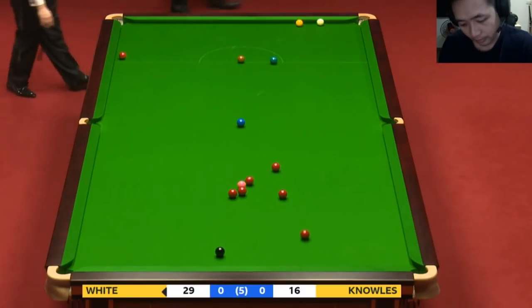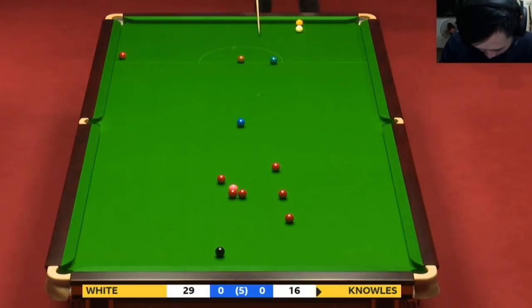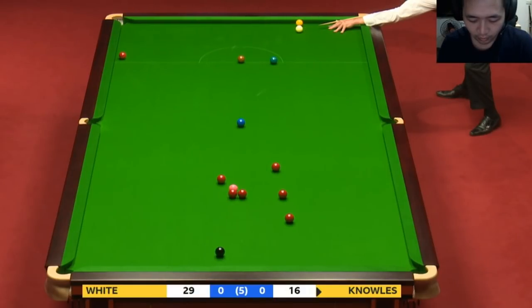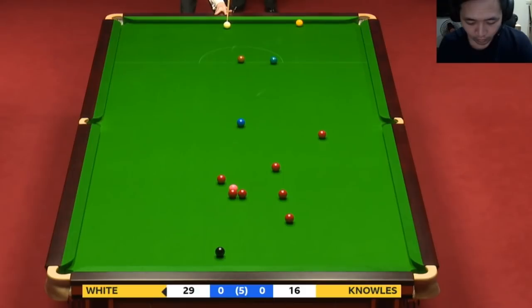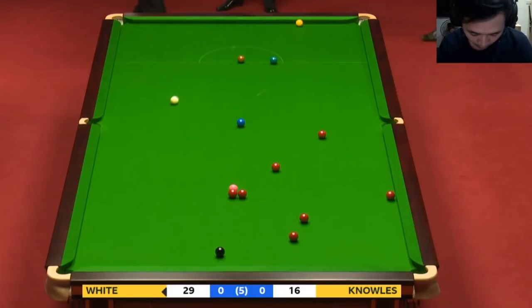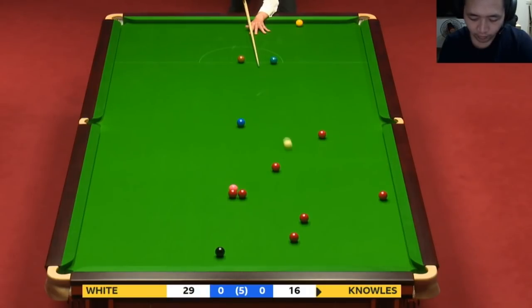A bit like Mark Williams' break-off shot — risk free. It was so exciting. I did think about doing a Quinton Ham from behind and smashing them all over the table. Do you remember what he used to do? Reds to miss if he's going back to ball, and the blue of course. That was always the problem for me — I couldn't see a path back.